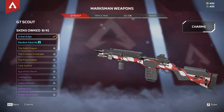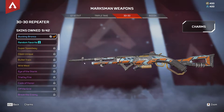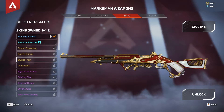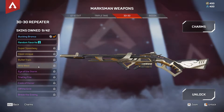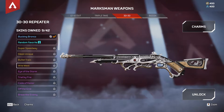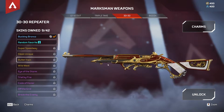Marksman weapons — you do have the 30-30. The two best weapon skins for the 30-30 are the Bullet Train here, which is a pretty sweet-looking weapon skin, and the Wild West. You can tell these iron sights are better by the kind of thing on the end of the barrel there. These weapon skins are really nice looking, and they will make your iron sights much better.